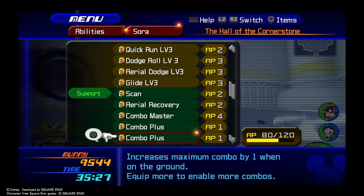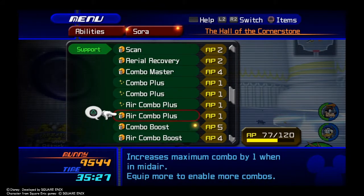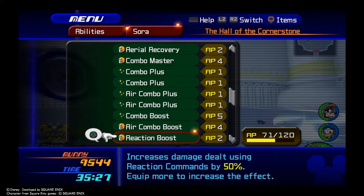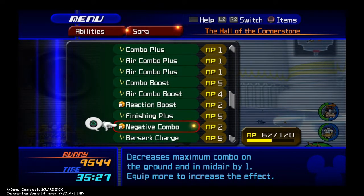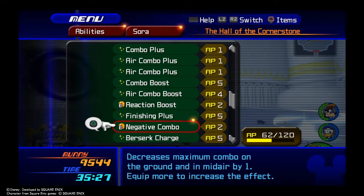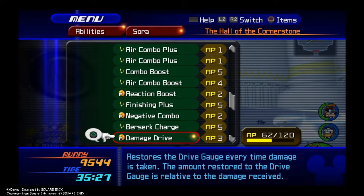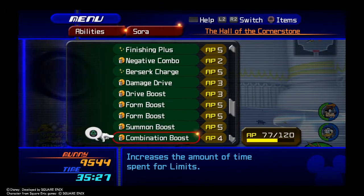Then go down and get rid of Combo Plus, both Air Combo Plus, Combo Boost, Air Combo Boost, and Finishing Plus. Make sure you equip Negative Combo if you have it — it's very helpful, especially since you need it on Fenrir. Make sure you have Berserk Charge off. Damage Drive and everything else can be on so you can collect better items.